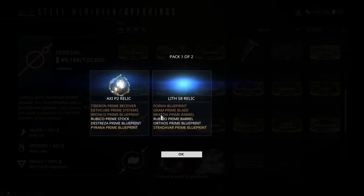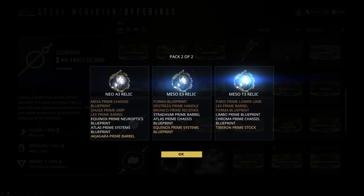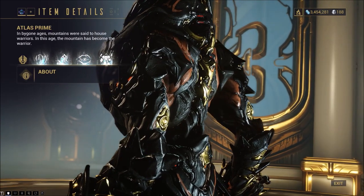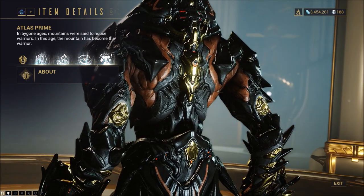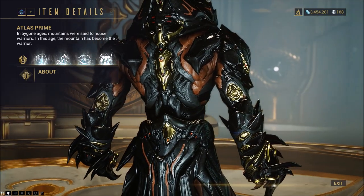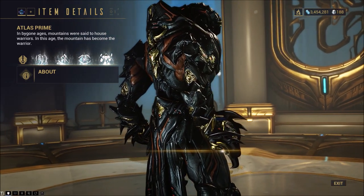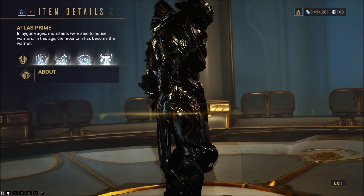As usual, don't forget to open up those Syndicate Relic Packs if you have excess standing, as they're always a great way to obtain these Relics. And that's about it — the drop table will be in the description down below. I wish you the best of luck, have fun farming Atlas Prime, and thank you for watching. I hope this helps you out. This is the Faceless Beanie, signing out.